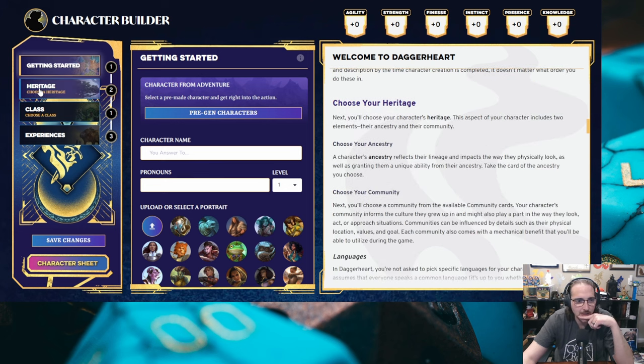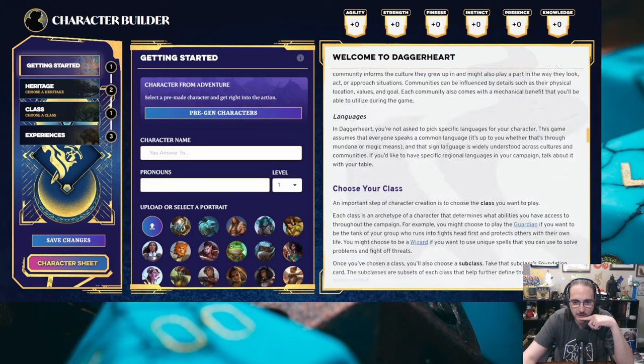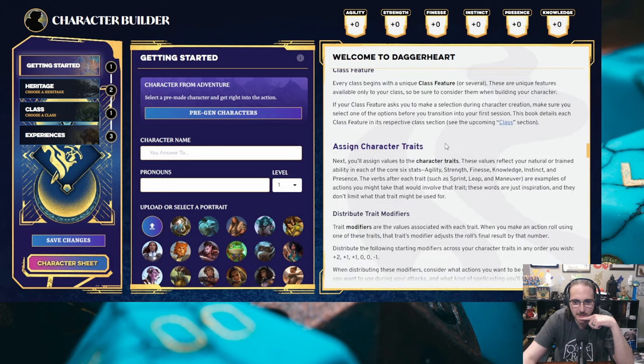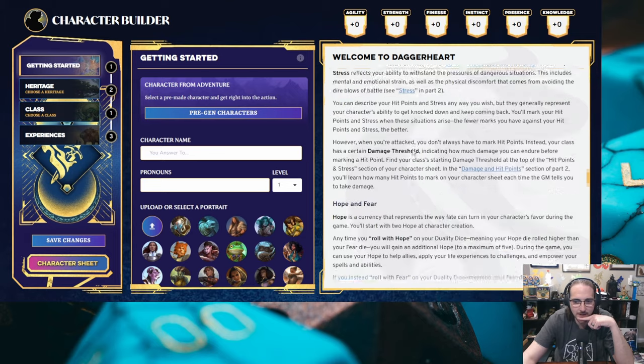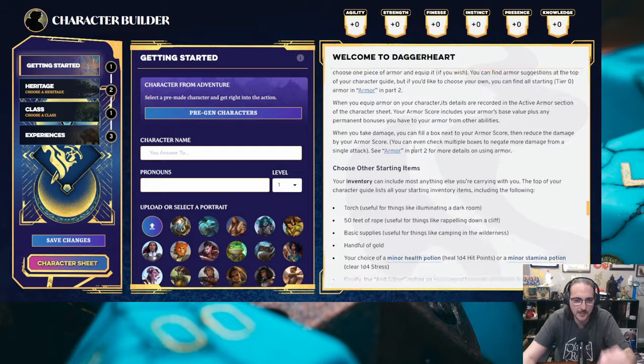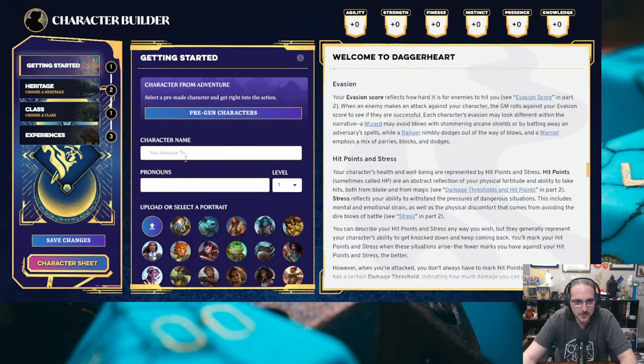Choose your heritage — it looks like this is nicely laid out with steps one, two, three, four just running down through there. Choose your class, assign character traits. I'm not going to read through everything, but let's just get started. Character name — I'm going to make this easy, I'm going to do Wolfkins. Pronouns: this character is going to be he/him. I'll start at level one.